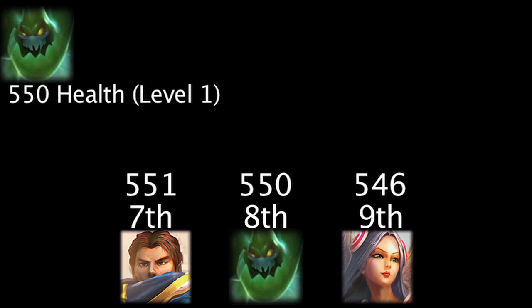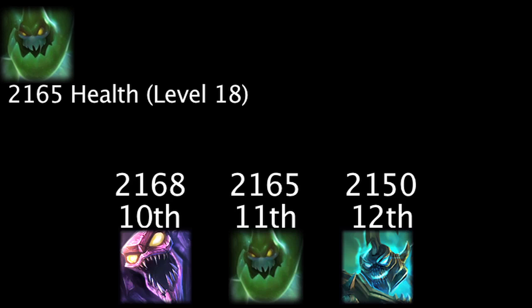Zack is the 17th Champion to not use mana as a resource. Zack will have 550 health at level 1, giving him the 8th highest level 1 health. He will have 2,165 health at level 18, giving him the 11th highest level 18 health.